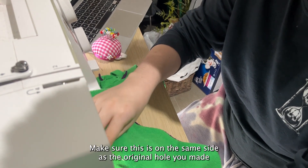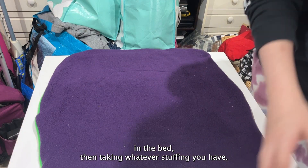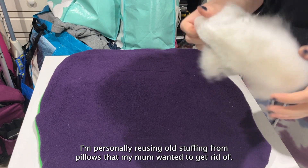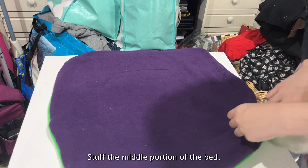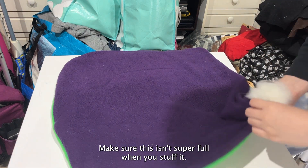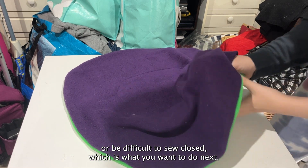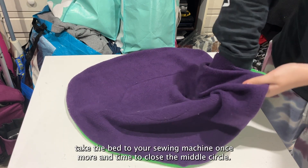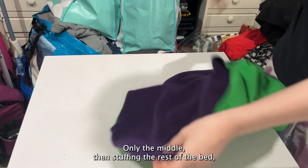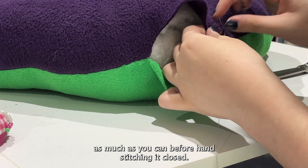Make sure this opening is on the same side as the original hole you made in the bed. Then, taking whatever stuffing you have — I'm personally reusing old stuffing from pillows my mom wanted to get rid of — stuff the middle portion of the bed. Make sure it isn't super full or it will be difficult to sew closed. After stuffing the middle, take the bed to your sewing machine and close the middle circle only. Then stuff the rest of the bed as much as you can before hand stitching it closed.